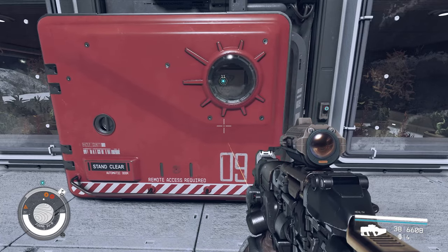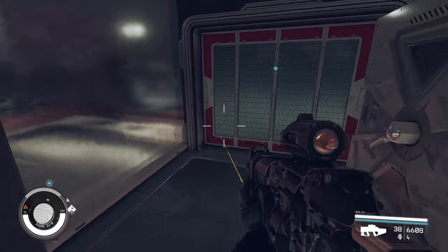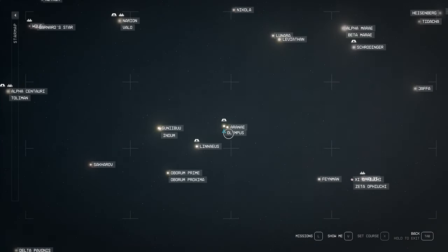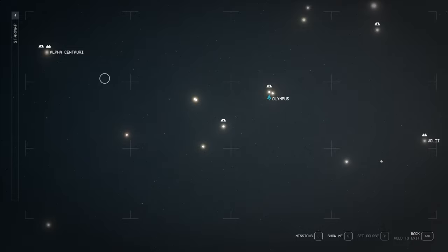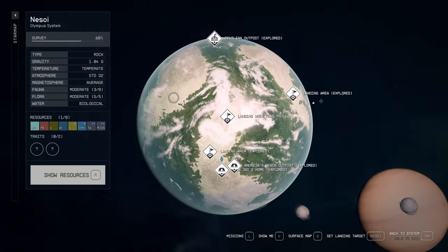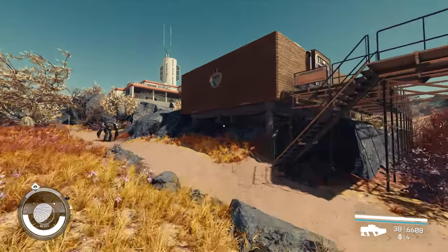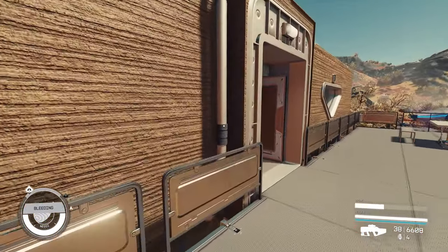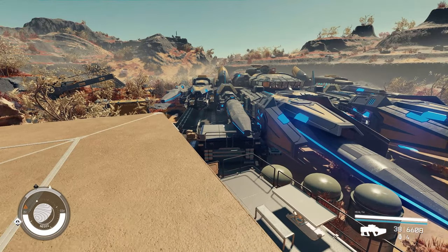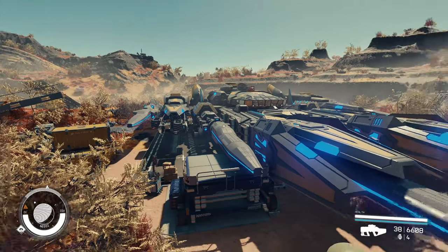Let's get started with the dream home overhaul. If you don't have it, the location for the dream home is in the Olympus system — the planet is Nezoy — and Olympus is just east, or to the right, of Alpha Centauri. You should be able to see your home somewhere there. Now, my ship is a little bit too big for this area, but you do have a landing pad now at your dream home in Nezoy, which is fantastic — it's something that we didn't have.